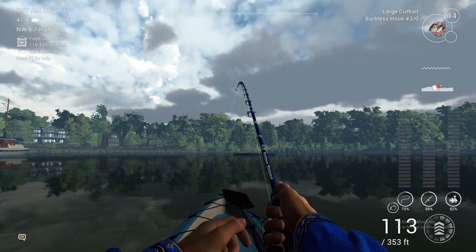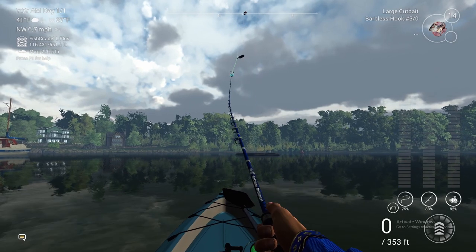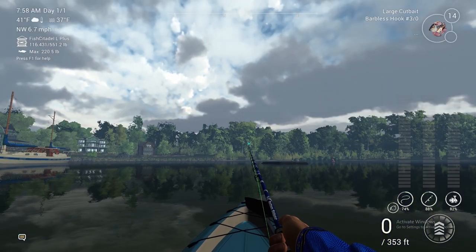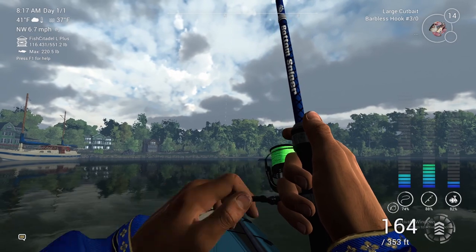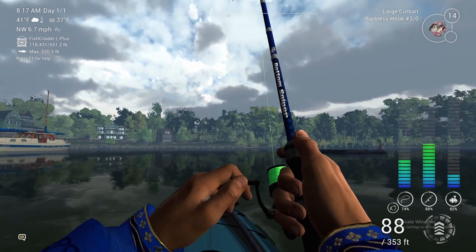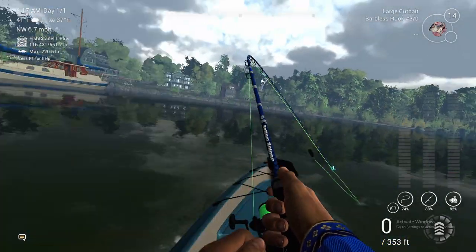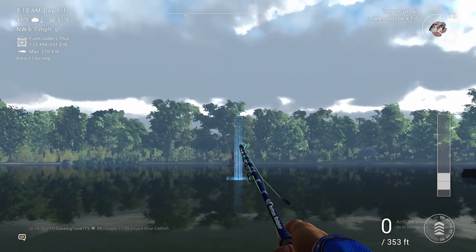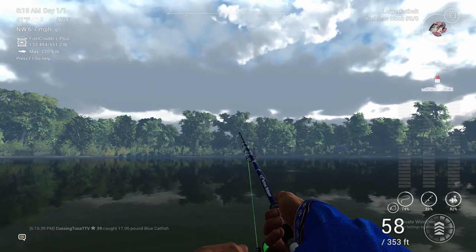I just missed a bite — the bell went off and I missed the fish, so I know they're here. We're going to throw it back out and wait for the bell. We got a fish in the kayak — it's pulling us! I don't know what kind it is, but it's probably another catfish. We've been having insane luck with catfish. It's too bad we can only have one rod out in the kayak. That's the smallest catfish of the day honestly. We're gonna throw back out and see if we can catch one of them nice big old blues.